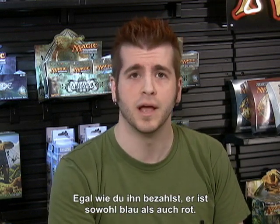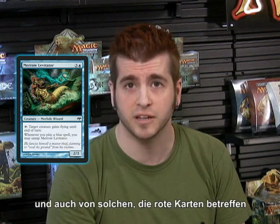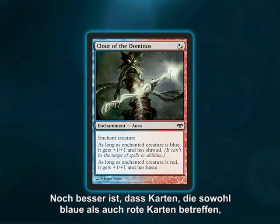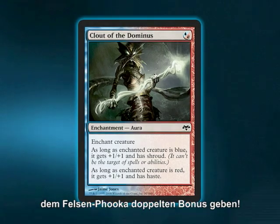Krag Puka is a multi-color card. Regardless of how you pay its cost, it's both blue and red. It'll be affected by cards that care about blue cards, and it'll be affected by cards that care about red cards. And in Eventide, there are plenty of both. Even better, cards that care about both blue cards and red cards could give Krag Puka a double bonus.